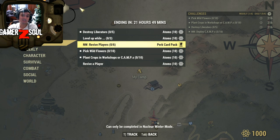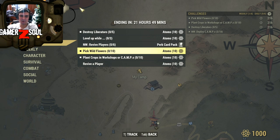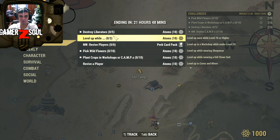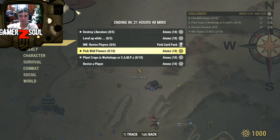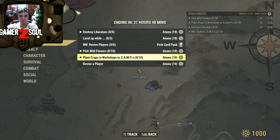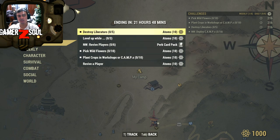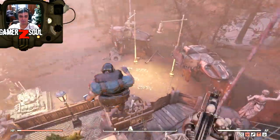So if you complete any of these three at the same time you'll get an additional ten Adams on top. In nuclear winter, revived six players - it's not super easy, it's sort of average. Usually you get shot. Pick up wildflowers - simple. White Springs, or that palace place over there. I usually do mine at White Springs because everything is super easy over there. Then plant crops in the workshop or camp, and revive a player in adventure mode and you'll get ten Adams. The ones I'm definitely gonna do are these three.